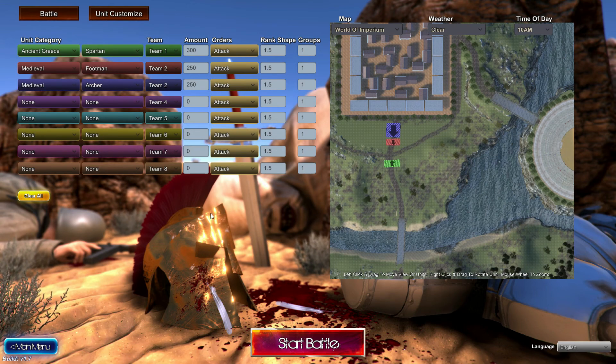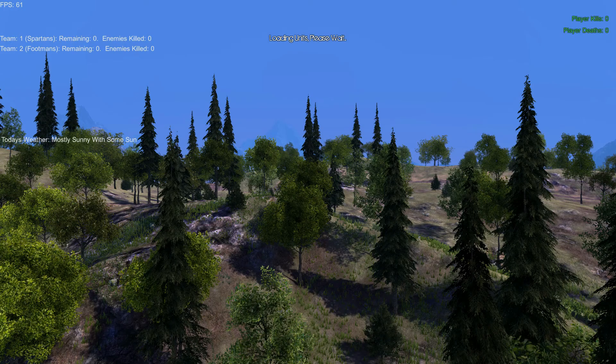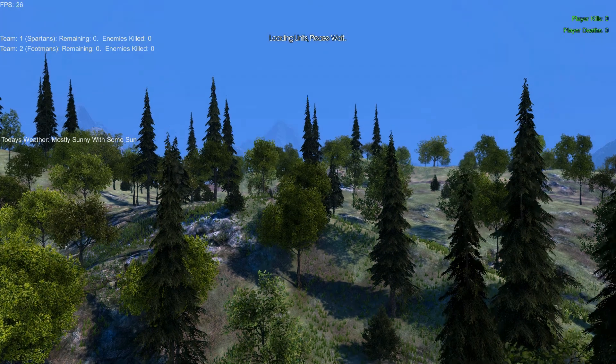There are several maps that you can choose from, and you could put units on any position on the map. If there are a lot of units — like if you put thousands upon thousands — if your computer can run it, awesome. But sometimes they don't apply everything, so I want to give you a heads up there. You could set the orders to have them attack immediately or hold position. When you start, you'll get hit with a decent loading screen that will eventually hit 100, and sometimes lags at 99.